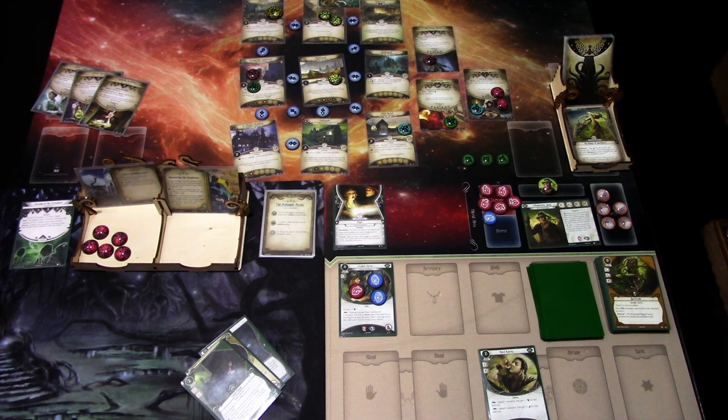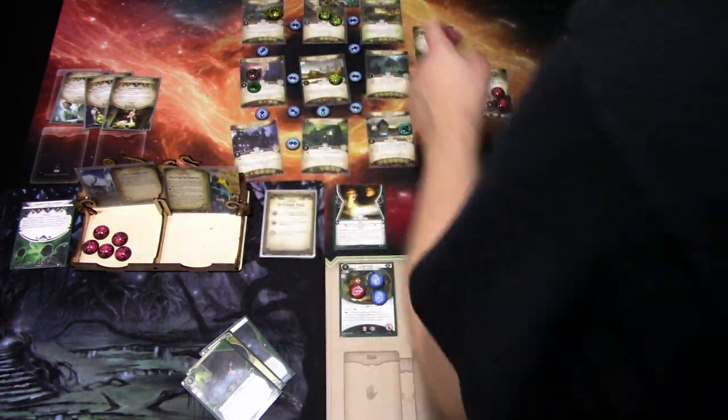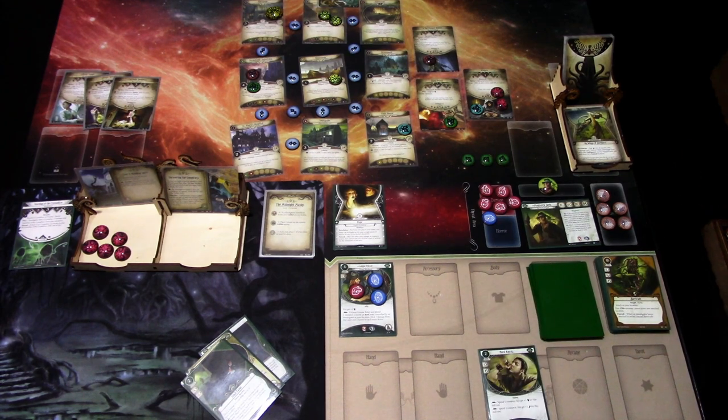Well, I think that went pretty well considering our deck. Monterey Jack is a real good investigator overall, even with a lousy deck. Let's review: we got three cultists defeated and one, two, three victory points from locations — a total of six victory points. That's a pretty good result, even though we had Panic in play for most of the game. I think I never played and took a resource and never engaged any enemies because they were always engaging me, so there weren't wasted actions. Let me know in the comments if I played this correctly. Anyway, that was Monterey Jack — my first ever time playing that investigator. Thanks for watching, and until next time.